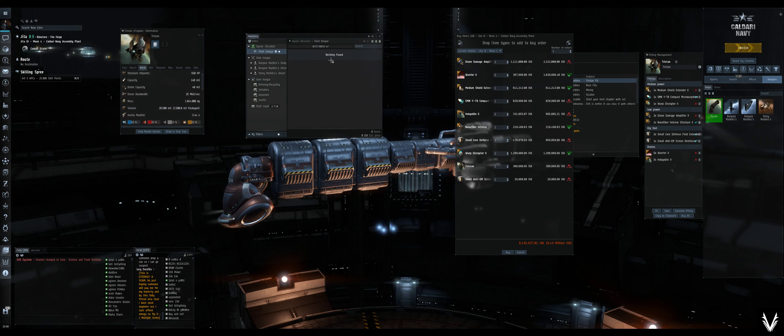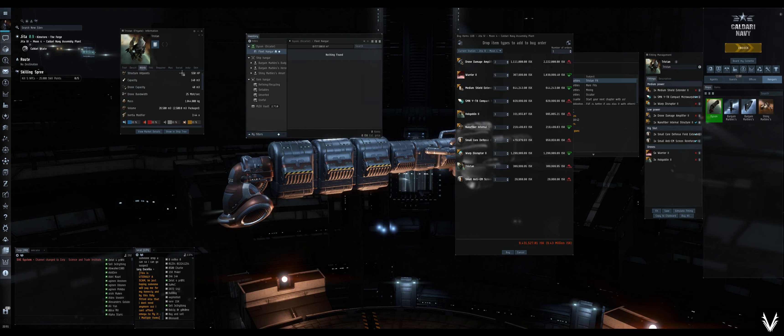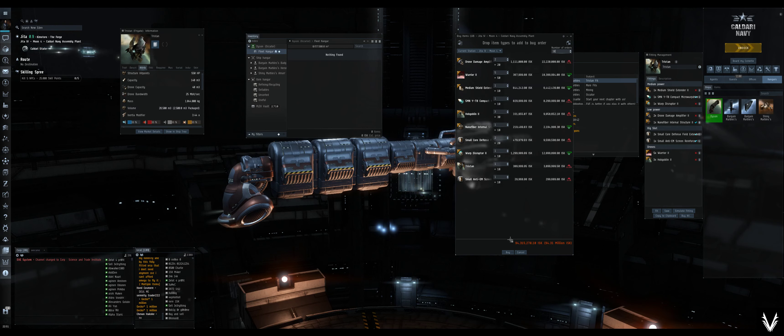My Fleet Hangar is 57.5 thousand cubic meters. I can get it to another — this level 4 that I'm going to be training here shortly will get it up to 60. Either way, that's going to be enough; I'm going to be able to fit 10 of these ships in here, but they're all going to need to stay packaged. If I just come over here, that's going to cost me 94 million ISK, and this one's pretty expensive.